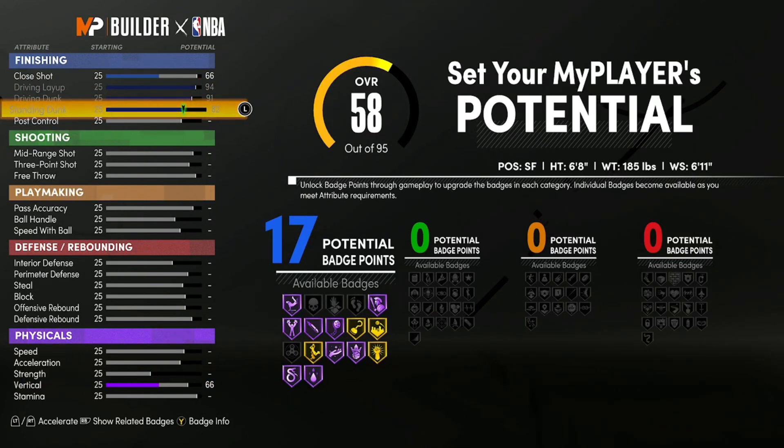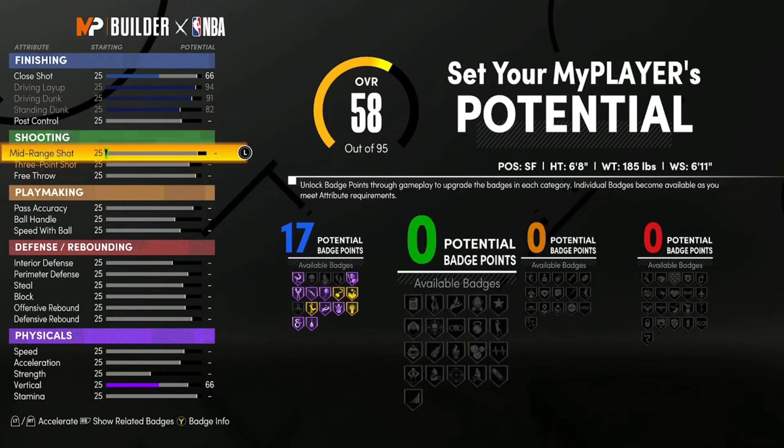With 17 finishing badges you can get a lot of the best finishing badges onto Hall of Fame. Even the ones that only show as Gold on the distribution screen actually go up to Hall of Fame once you get above 95 overall. So you're in great shape with those 17 finishing badges and all those great finishing badges unlocked.